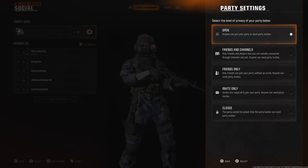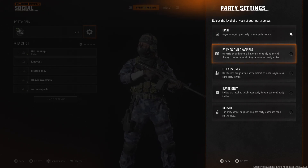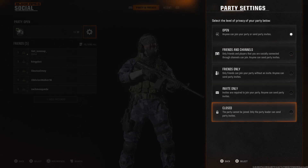So right now it's on open, where it says anyone can join your party or send invites. You can do friends and channels, friends only, invite only, and closed.